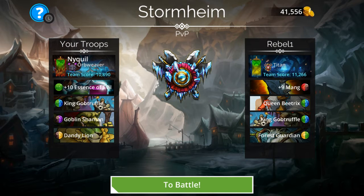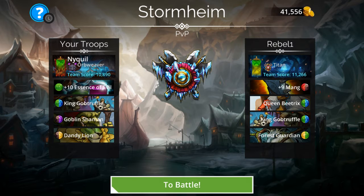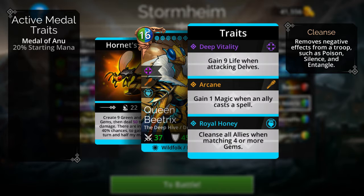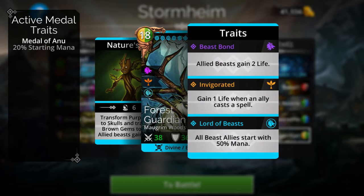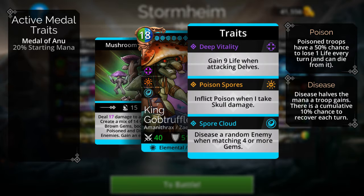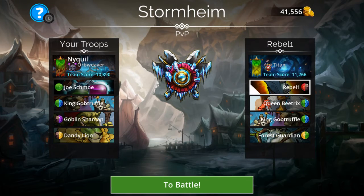This guy apparently attacked me. Now when it comes to this item, like I said in the last battle: normally by default you want to aim for the top guy. Queen Beatrix, however, is going to be an exception — she's the first one I gotta target, because whenever they match four or more gems she's going to dispel all debuffs on their team. She's the big priority. There's also a Titan, but yeah she is the big priority.